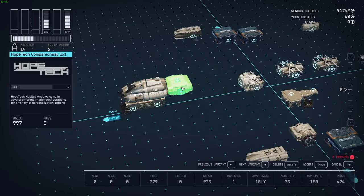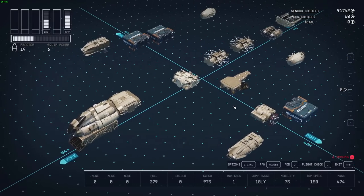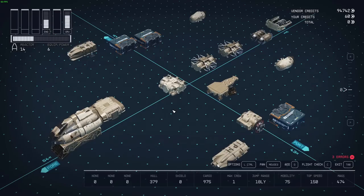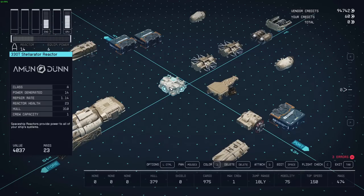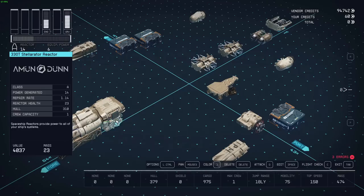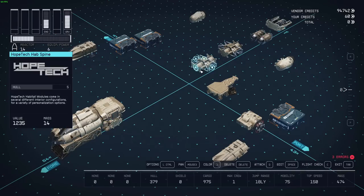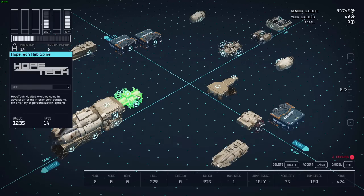Behind it I add another companionway. Then the Stellator reactor — I like to put the reactors under the ship like these exposed wiry-looking things. And I use one of the coolest parts in the entire game, that's why I always go to Hopetag — that's the Hopetag HAB Spine. It's basically a connector piece, however it's a HAB unit which means you can actually walk through it.